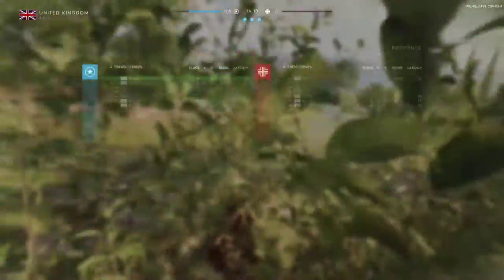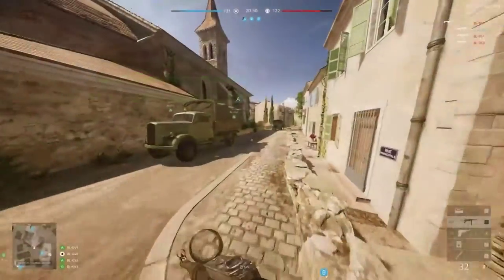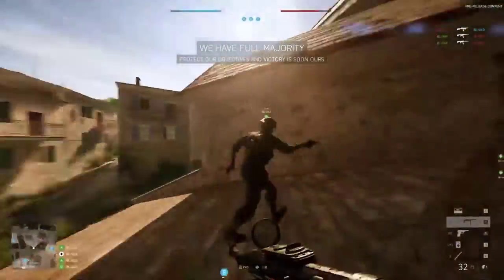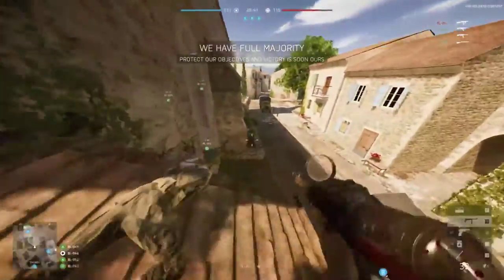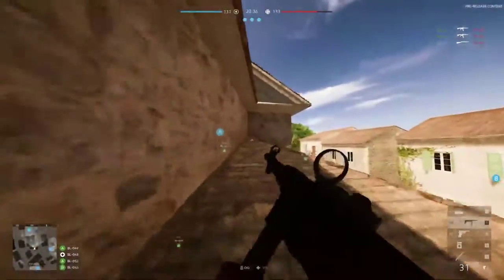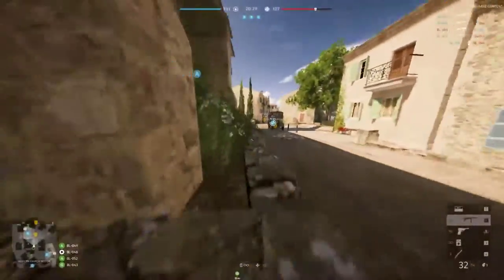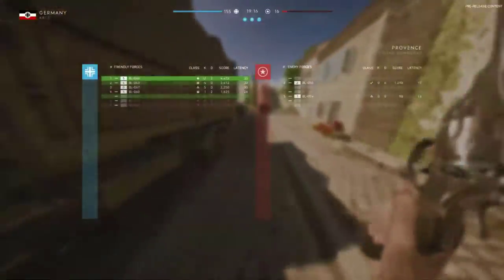The only buildings you can enter are the ones connected to each flag. One thing I really don't like about the church on Provence is that you can use a truck to climb onto the roof. In my opinion, this is not okay for infantry-only gameplay. Maybe if there was a tank the roof could be blown up, but since there's no tank on either of these maps, I don't think rooftop access is a good idea. The spawns may seem bad but I actually think they could be all right.